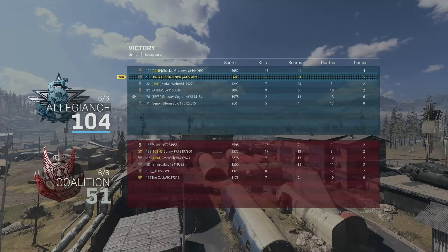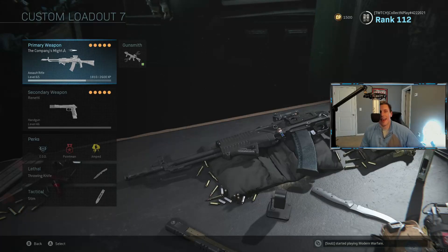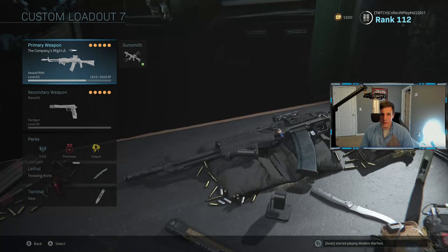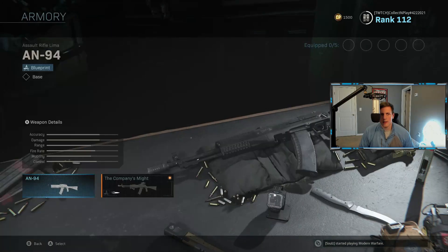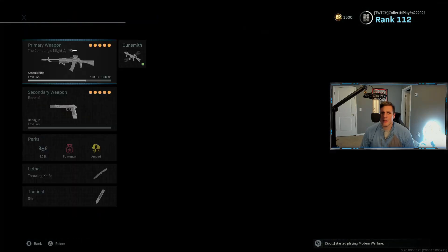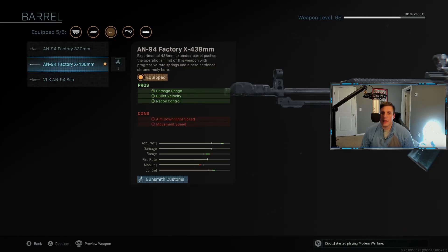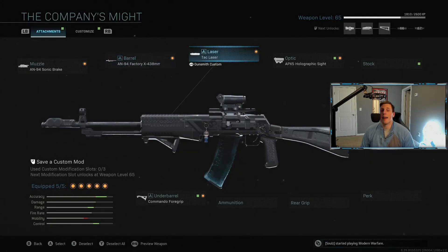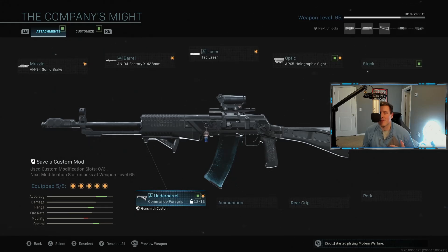23 kills, 6 deaths — not too shabby of a game there. Game number three is using the AN-94 — the level 100 AN-94 from Season 5, the Company's Might blueprint with explosive shadow tracer rounds, kind of spooky. These were the attachments: the Sonic Break, the Factory 438mm barrel which is the preferred barrel for Warzone, the TAC Laser, the holographic sight because we're grinding for that Blue Dot, and the Commando Foregrip. Highly suggest this class, which you will see in this gameplay.